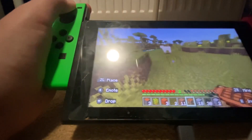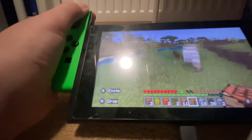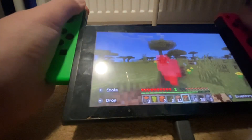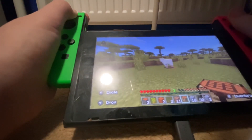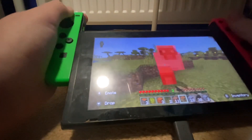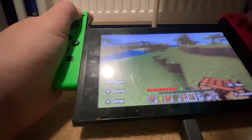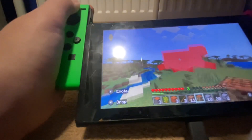There are the first two sheep. If they both drop wool, we might be able to get enough wool for a bed on the first day. I don't usually get a bed on the first day, so this could be a unique world. Now all I need to do is find one more sheep — and look, it wasn't even that far away. One more sheep.